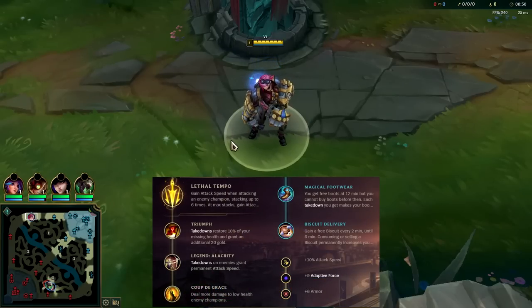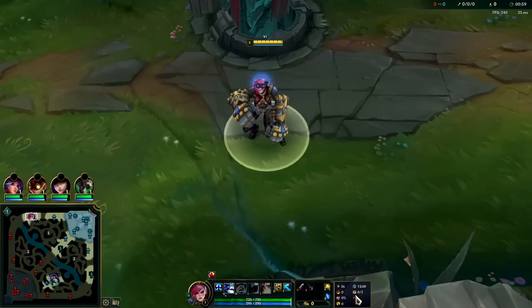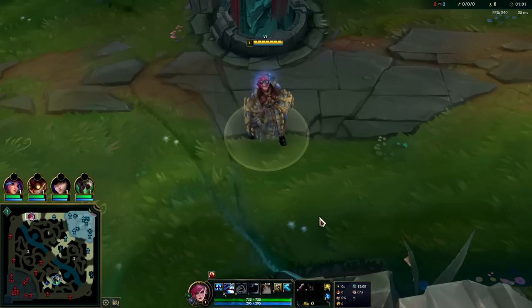I'm going to be playing Vi in the top lane and showing you how to carry. The best runes and build include Lethal Tempo for the shred, Triumph, Alacrity, Coup de Grace, with free boots, Biscuit Delivery, attack speed 80, and armor. Vi is very similar to Jax top.